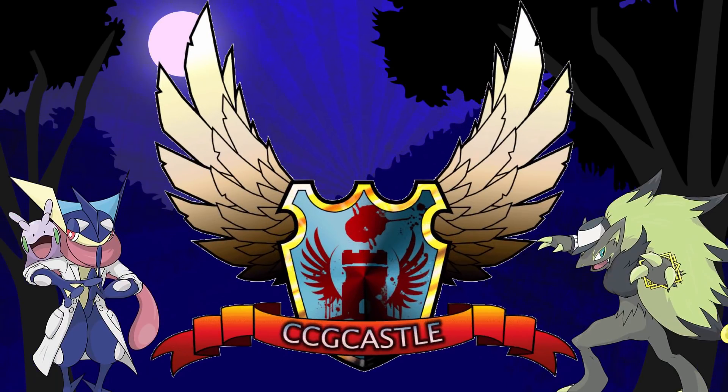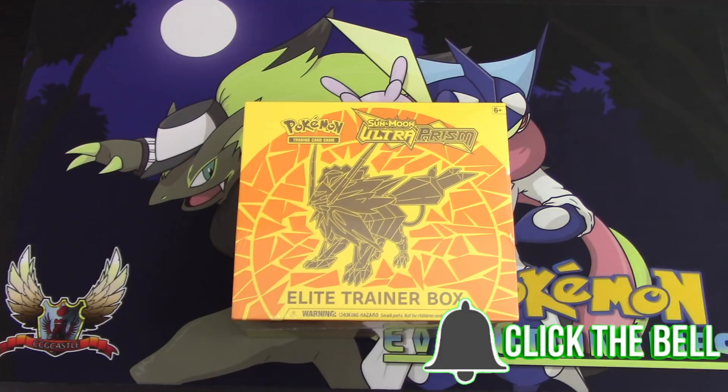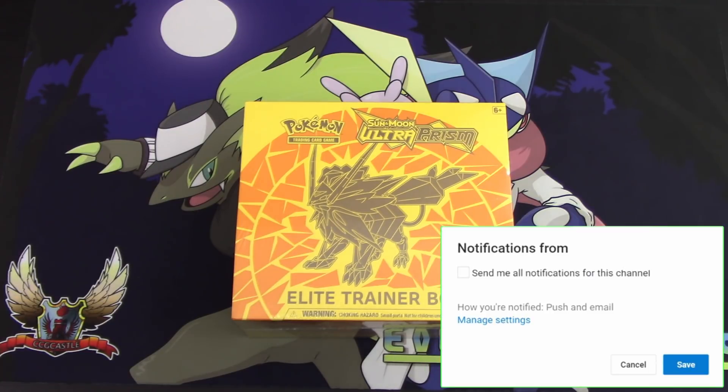For the best prices and service on Pokemon TCG singles and products, check out ccgcastle.com and use promo code EVOLUTIONARIES5 for 5% off your next order. Hello Pokemon fans, I'm Professor K and Mrs. K here!